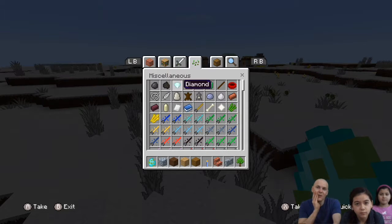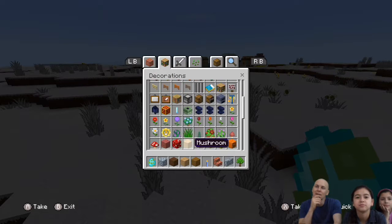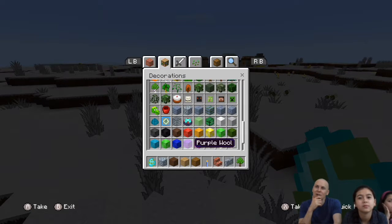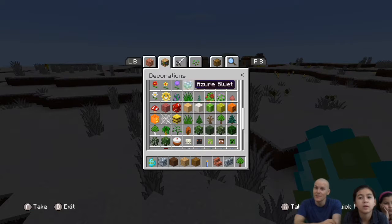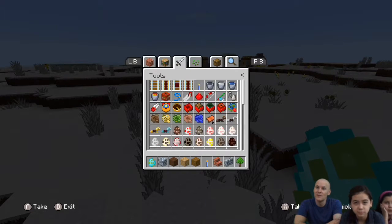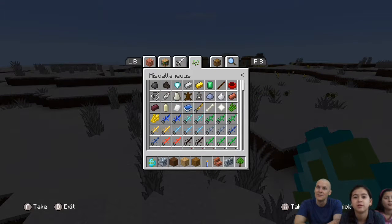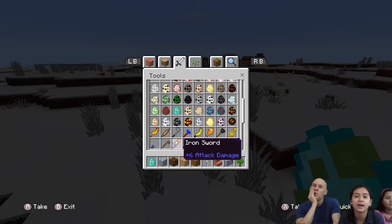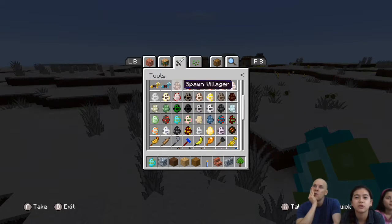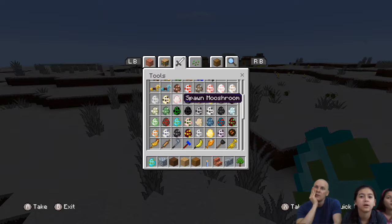Anything else we need to show? I hope that gives everybody a look. I'm just going to go through the inventory — let you know what this cartoon texture pack on Apple TV looks like. The skeletons look creepy. Oh, should we show all the mobs? I'll just do something random.